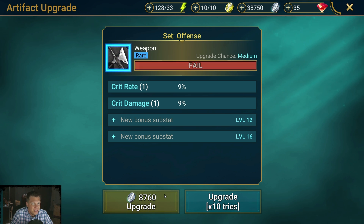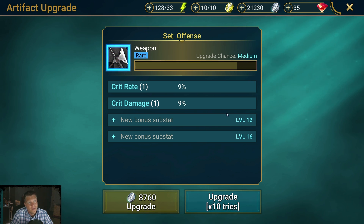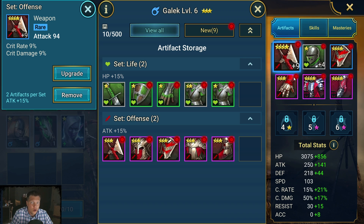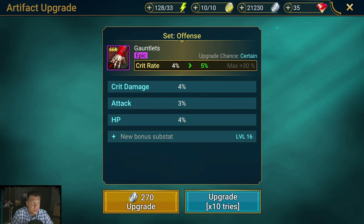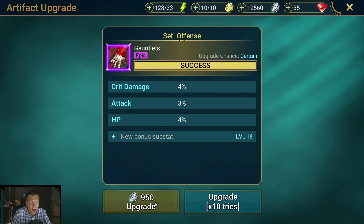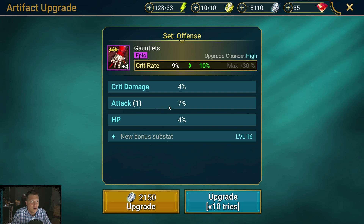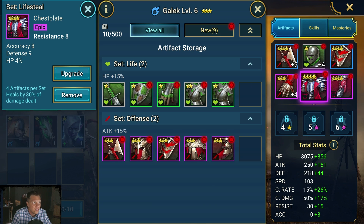We're going to upgrade these gloves. Upgrades to level four are always 100% success rate — you see the upgrade chance shown as certain. You definitely want to go to rank four because it's cheap and you unlock a substat there. It hit and rolled attack percent, so those are really really good gloves to start with.